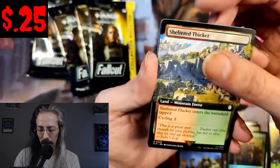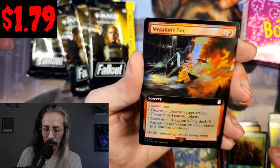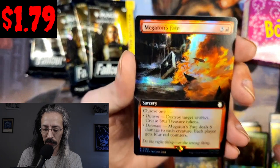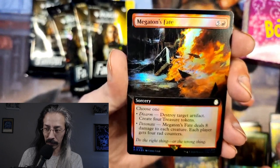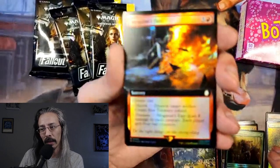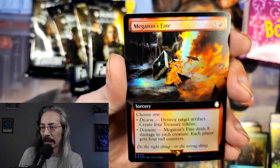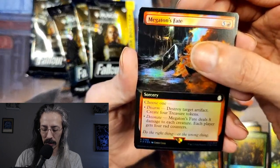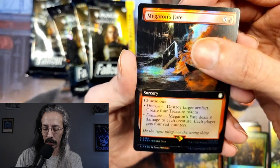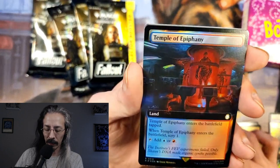Sheltered Thicket. Megaton's Fate — how many of y'all defused the bomb? I'm sure most of us did many playthroughs and went through every iteration of the Megaton quest line, that was so much fun. The card deals eight damage to each creature, and each player gets four rad counters. Oh, this is going to be such a fun set to play with. Temple of Epiphany.